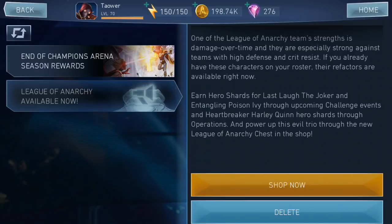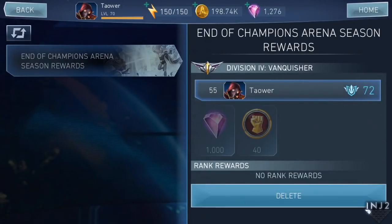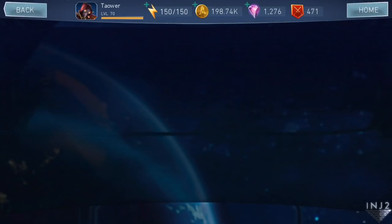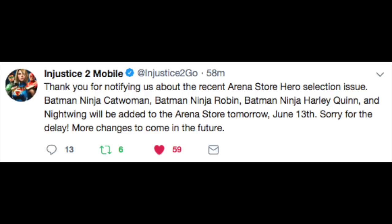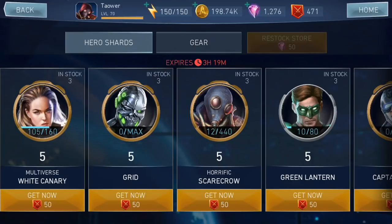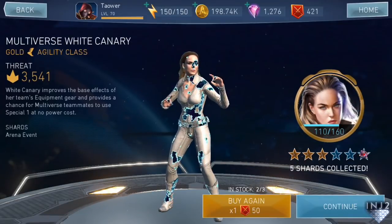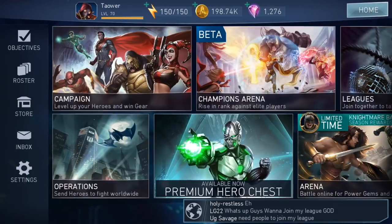Heartbreaker — earn Last Life Joker through upcoming challenges and through operations. Very cool. Champion Arena — whoa, that's some good rewards right there. I saw everybody was freaking out about new characters supposed to be in the arena store, but I guess there aren't. They put Grid in — oh god, why would they do that? But White Canary, that's good. I could see people being very mad about getting rid of Flash, but I need White Canary so this is good for me and I'm almost there to getting her. Anyway, let's get into the real meat and potatoes — the refactors.